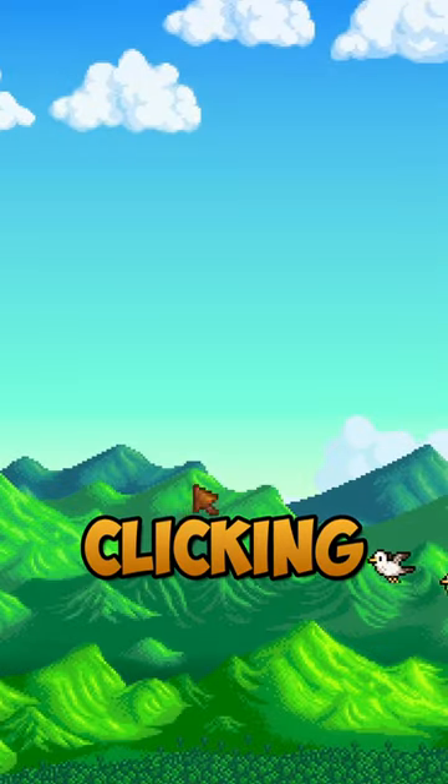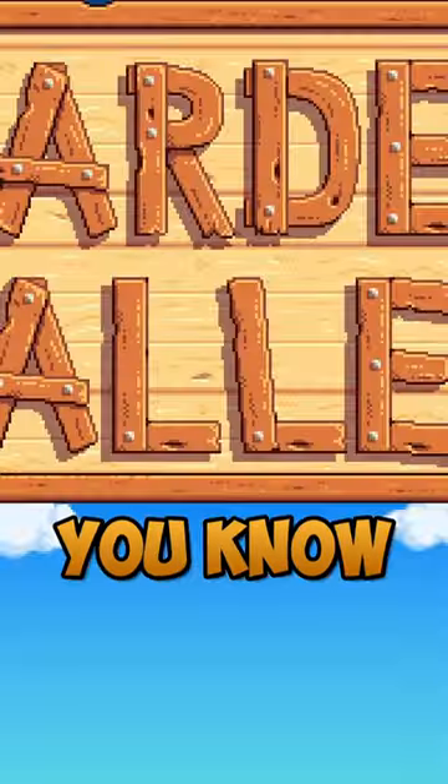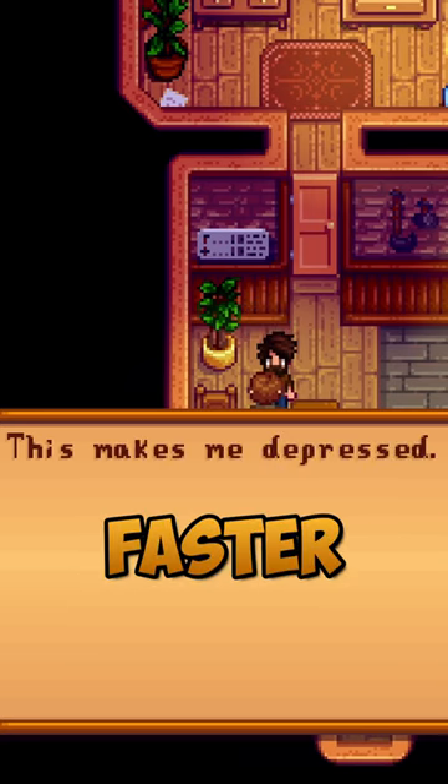When loading into Stardew Valley on PC, many of you might know that you can speed up the loading screen by clicking on the Concerned Ape logo, saving a couple of seconds. Did you know that you can skip this altogether by pressing ESC on the keyboard? This way you can get into your save to annoy Clend so much faster.